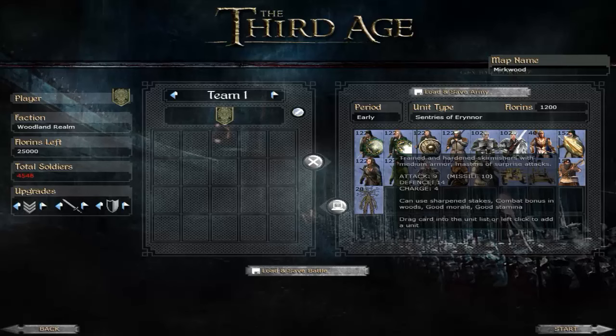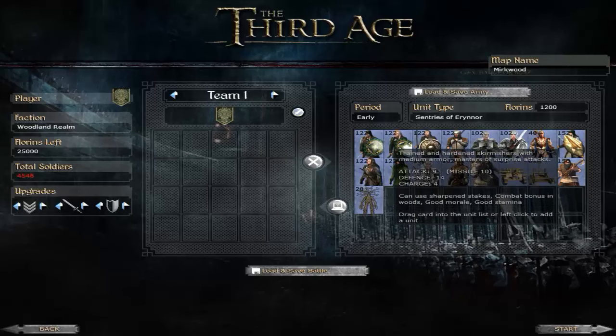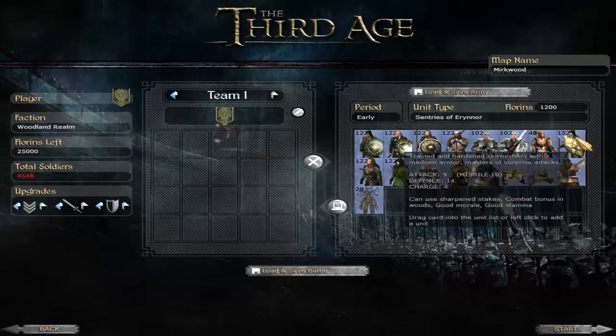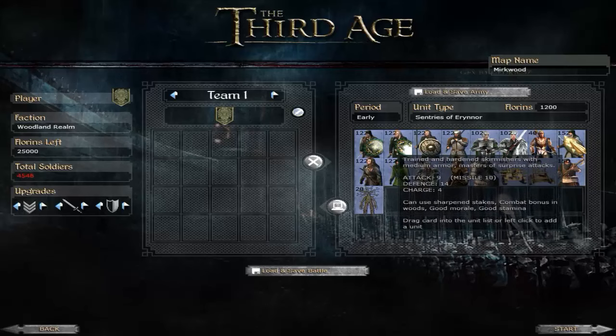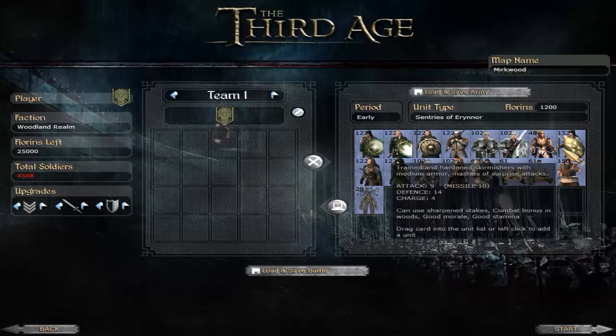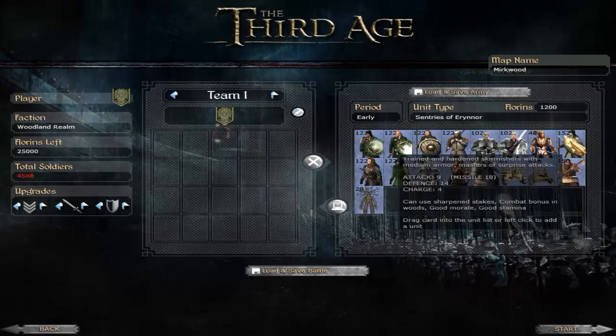The Sentries of Erenort are a javelin unit, and I think this is probably one of the better units you can use as the Elves because their missile damage is very, very high, and they have quite a lot in their unit. In melee they're not brilliant, but they're not much worse than some of the cheaper units. That said, 1,200 Florins is a lot for a javelin unit, and 10 missile damage is pretty lacklustre — most javelins do between 11 and 14. Nonetheless, you may be forced to use them to pad out your army, and javelins got a significant buff in the submod.